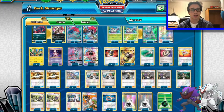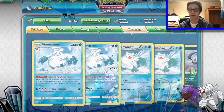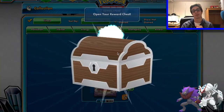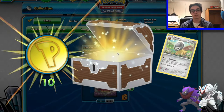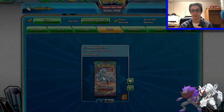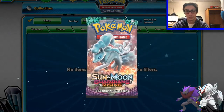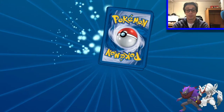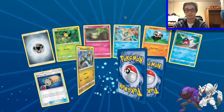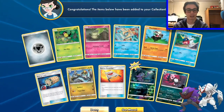Before we go, I just got a pack, so might as well open it on camera, right? I don't know if you can hear that cat — he's having a good time. An uncommon chest too, why not? These are always garbage. Guardians Rising — let's hope for something good. My luck with packs has been trash lately; I bought a Lucario box yesterday and it was garbage. Haunter Crow — perfect.